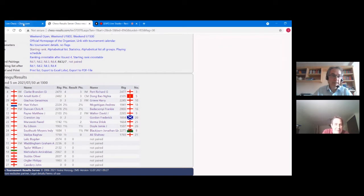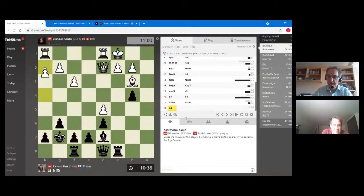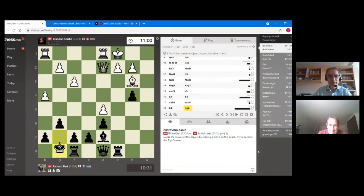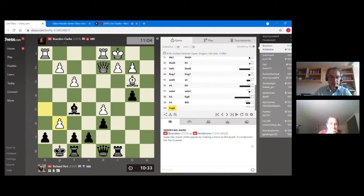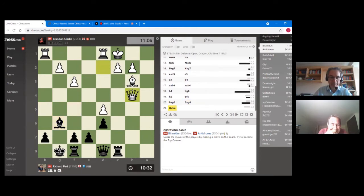Let's have a look — we've got a Dragon already here, I can't believe it! It's like it was scripted. Lots of action already. This is Brandon Clark with the white pieces against Richard Pert with black. Richard Pert is a well-known Dragon expert, and it looks like they're bashing out theory because the games have only just started and they've already played 20 moves.